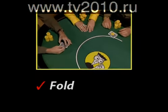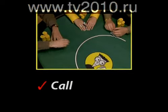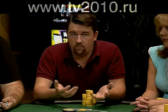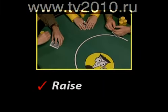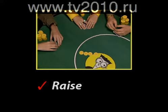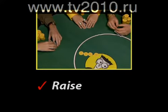Because blind bets have already been made by the players in the first and second positions — Shirley and Jeff — Adam can fold. If the first player folds, he is out of the hand permanently and cannot participate again until the next deal of the cards. Or call, by matching the size of the big blind by putting $2 in the pot. Or raise — the raise is the amount of the big blind, in this case $2.